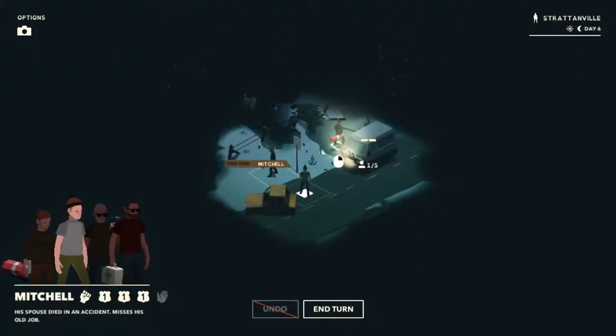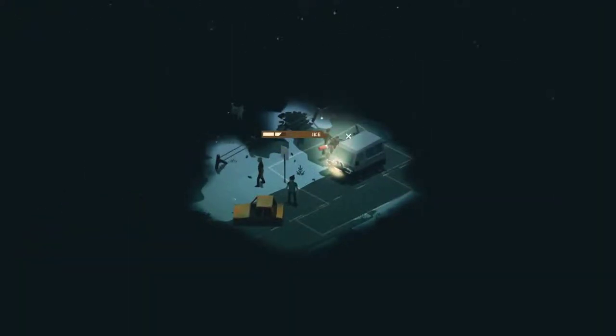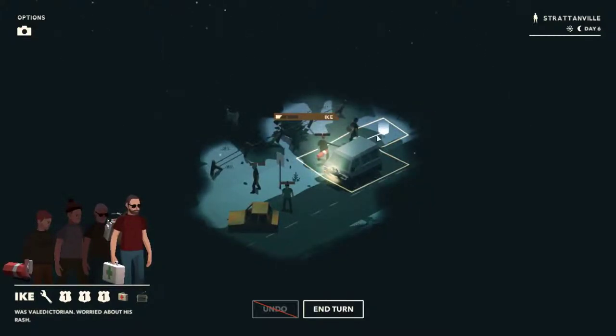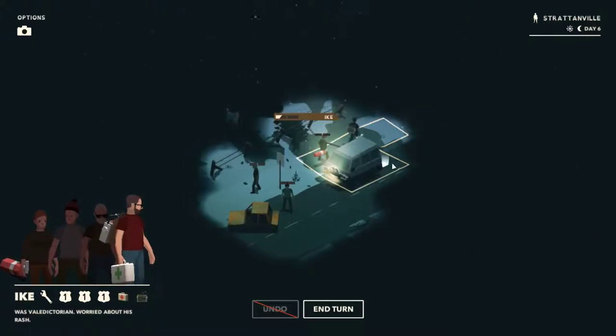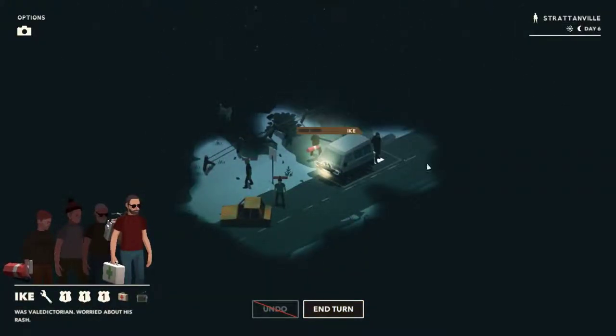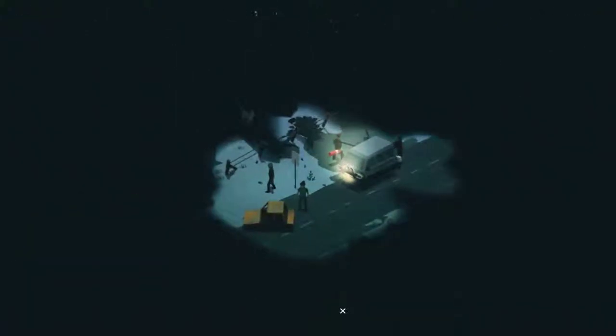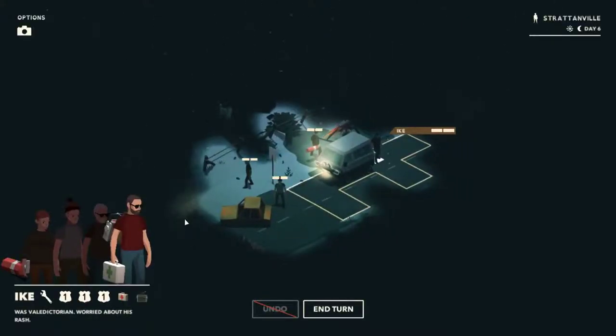Move to here and keep an eye out. Ike, move in the other direction. I can see something — looks like there might be a bottle, but that is definitely a longlegs gribbly. We've moved to here with Ike — we should be safe from it though. And there is a stick just here. Here's the longlegs, there's a fungus one, and there's another one coming up. Mitchell, you search there.